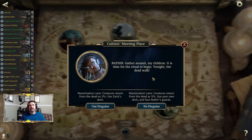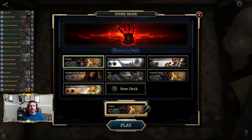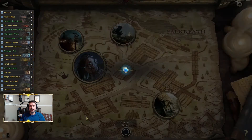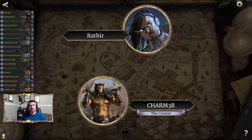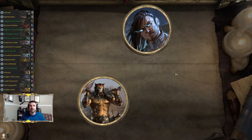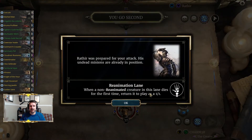For this video we are taking on the cultists meeting place on master, but this time we are going with no disguise. This means we are using our own deck — a mid-range monk deck that takes advantage of a lot of summon effects, things that trigger when the creatures enter play. That's because they are going to trigger twice when we play them in the right-hand lane.